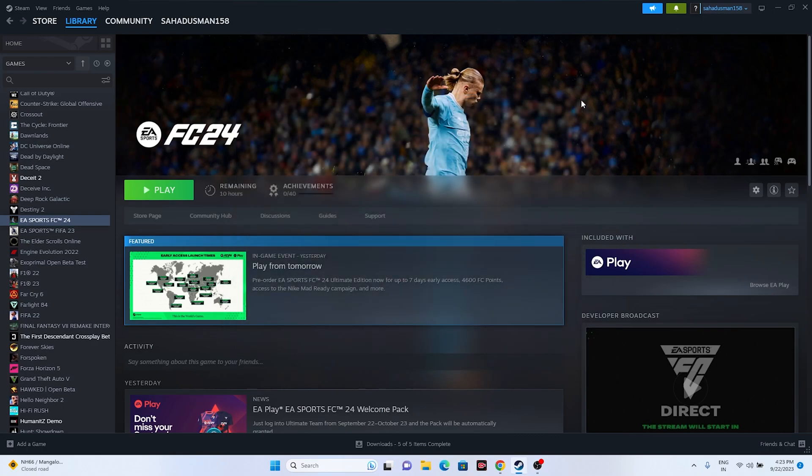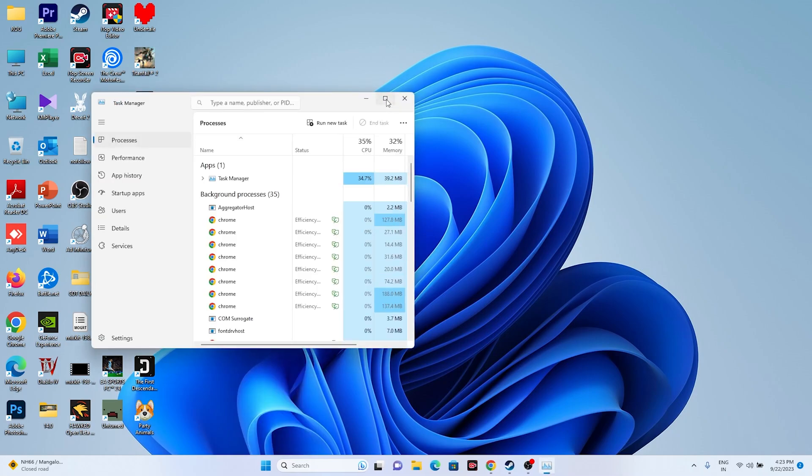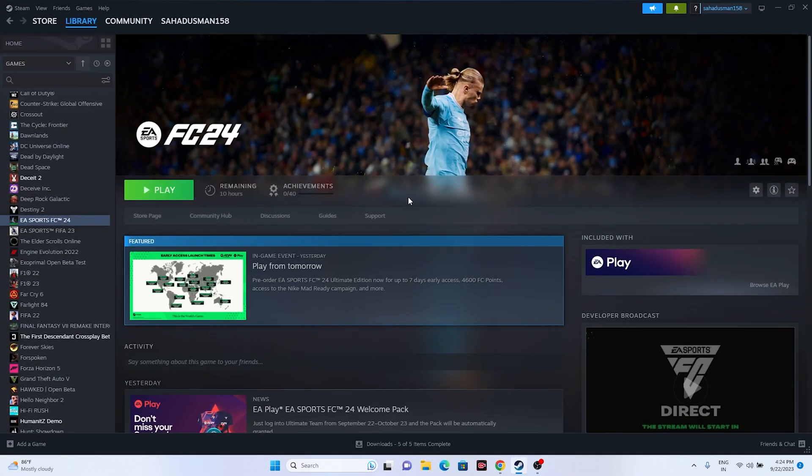The next fix is to close all overlay and background applications. Open Task Manager and you'll see there are around 50 background processes running. If your PC has only 4 or 8 GB of RAM, these background processes will consume resources and significantly increase the chance of crashing. Close unwanted applications — specifically Discord, Steam overlay, RivaTuner, and MSI Afterburner, which are overclocking or overlay tools.